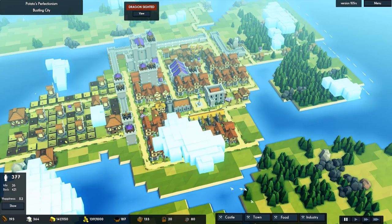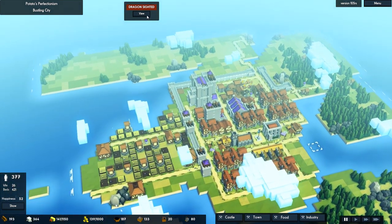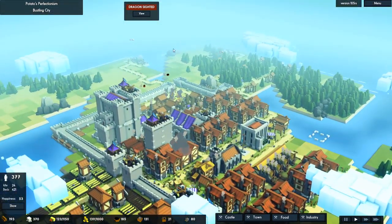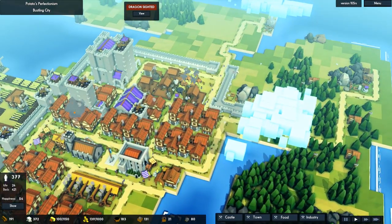Hey spuddies, Potato McWhiskey here and welcome back to Let's Play Kingdoms and Castles. There might have been just a couple of minutes between this episode and the last one, but it looks like some sort of dragon was sighted. I think that might just be the game being weird, because when I click on it nothing happens — I just reloaded the game, so I'm kind of expecting things to be a little bit weird.